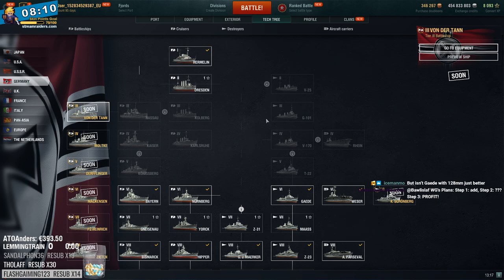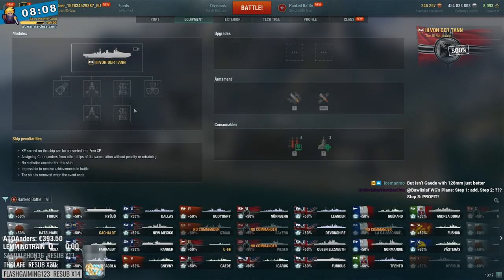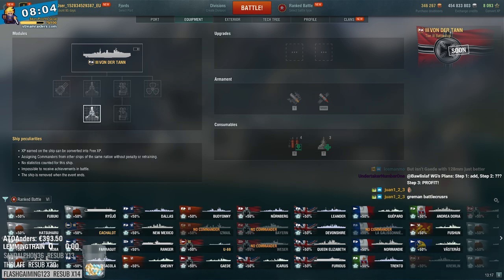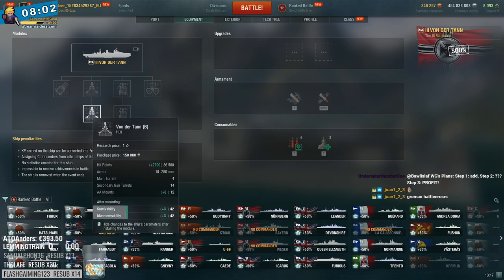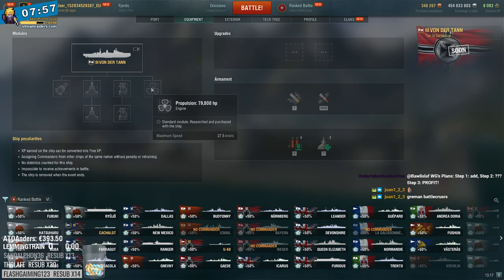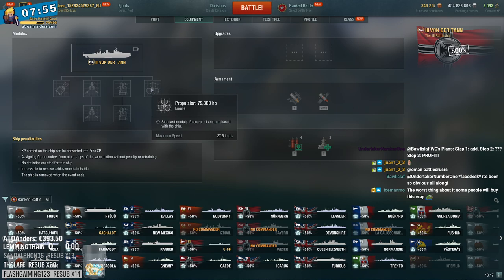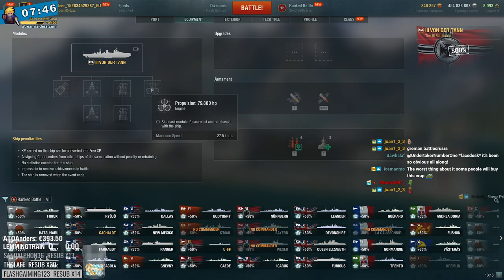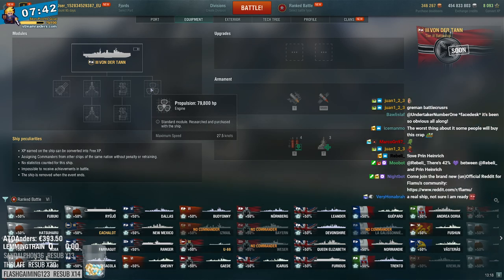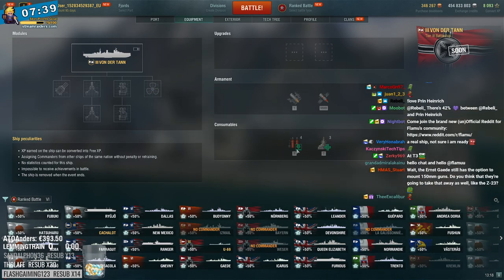Von der Tann - the new German line. Two 283mm guns, so very much battlecruiser guns. 36.5k HP which for tier 3 isn't bad. 14.3km range, not too bad either. 27.5 knots - my god, this thing is going to be fast among the low tiers. That's so fast. Everyone else is crawling along at like 20-22 knots, this thing is doing 27.5. With speed flag it's going to be really fast.